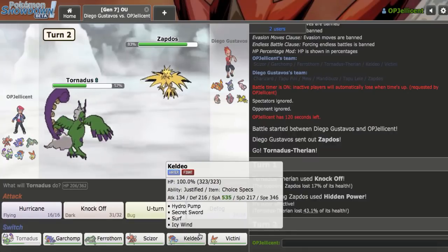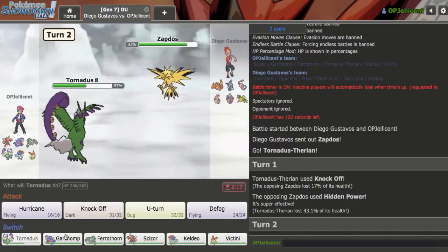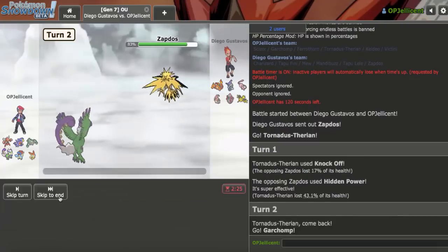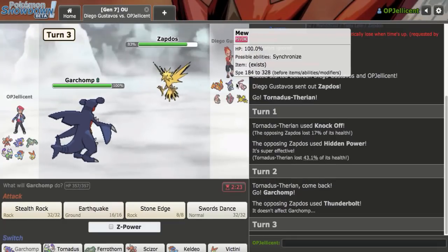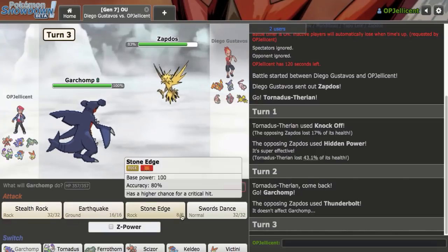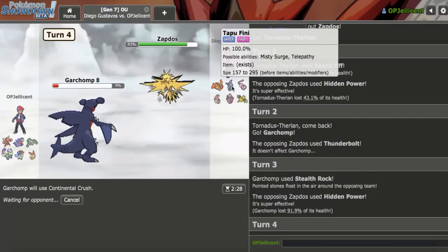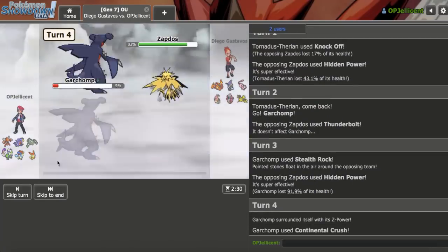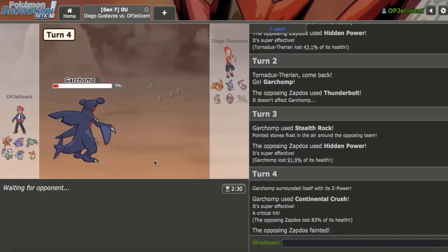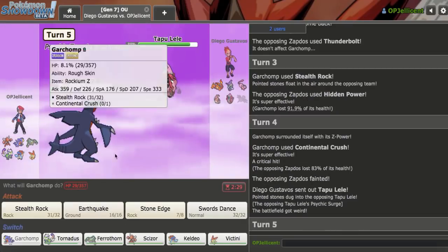I think they're going to go for HP Ice again. Victini is really nice here. I'd have to somehow get in my Garchomp — I'll go hard into it. Z Stone Edge will kill them, so I could just fire that off. They don't really pivot into it well. I could go for Rocks first as they go for the Hidden Power, then go for the Z-Rock. Maybe they stay in, but if they go Tapu Fini, I just get the damage I need for Keldeo anyway. I'm able to get rid of Garchomp right there, and my Tornadus is still very healthy. It sucks to lose Garchomp's health, but getting rid of Zapdos was really nice.